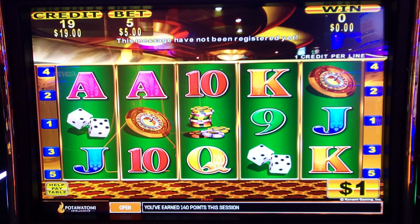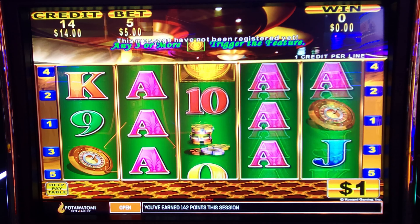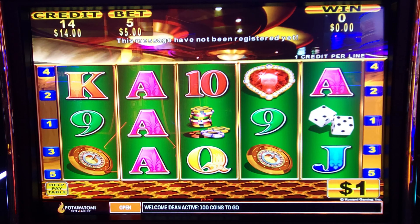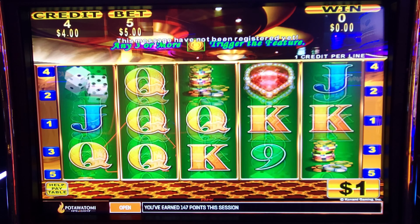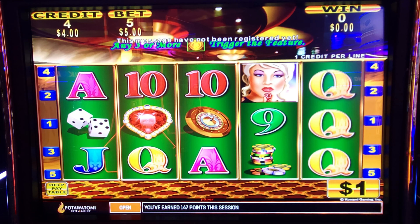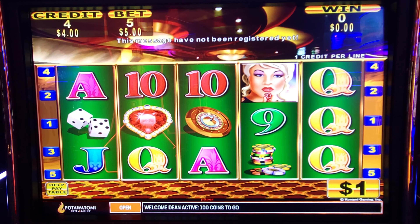Alright, got enough for another three spins. Come on, something. Put $200 in. I'm going to cash out $4. Give it a try.